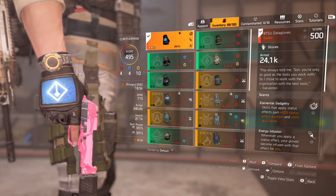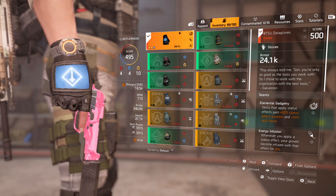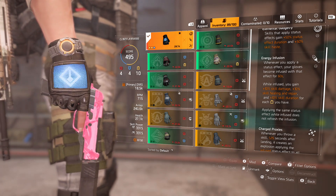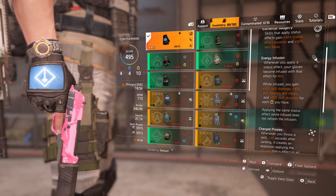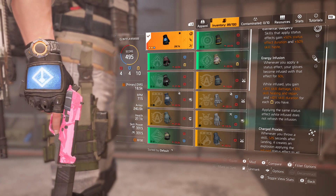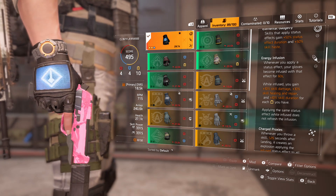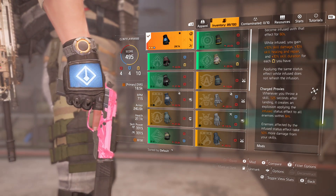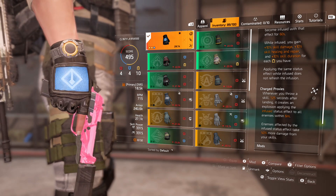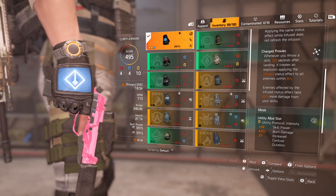The BTSU gloves are the crux of the build. Elemental Gadgetry: skills that apply status effects gain +50% status effect duration and 50% skill haste. Energy Infusion: whenever you apply a status effect, your gloves become infused with that effect for 60 seconds. While infused, you gain 10% skill damage, 10% skill healing and repair, and 10% skill duration for each utility stat. With 10 utility stats, that's 100% more skill damage and skill duration. Additionally, Charge Proxies: whenever you throw a skill, 1.25 seconds after landing it creates an explosion applying the infused status effect to all enemies within 6 meters, and affected enemies take 50% more damage from your skills.